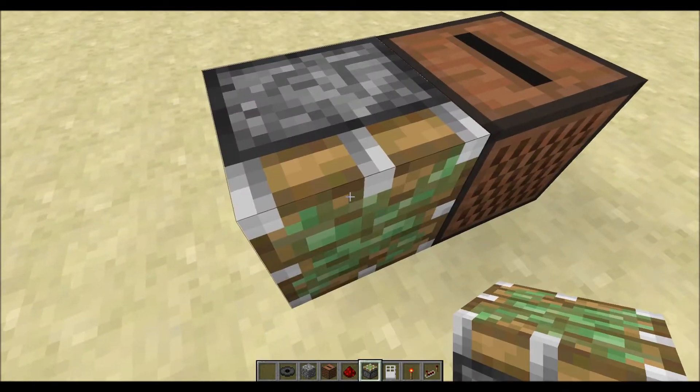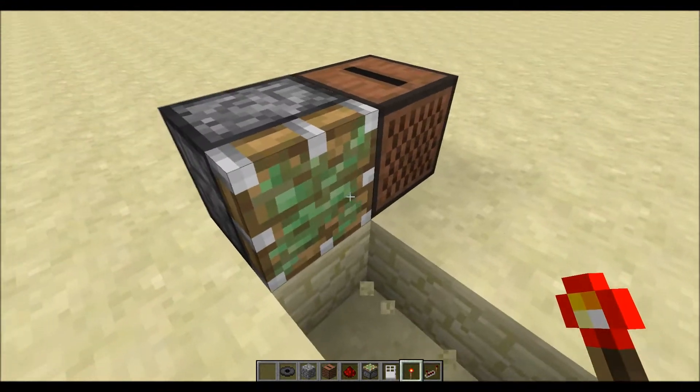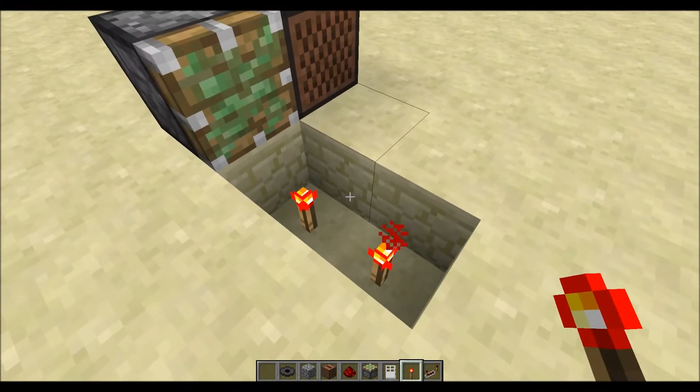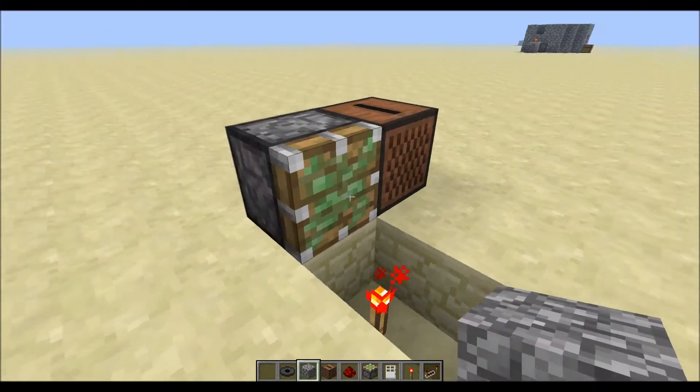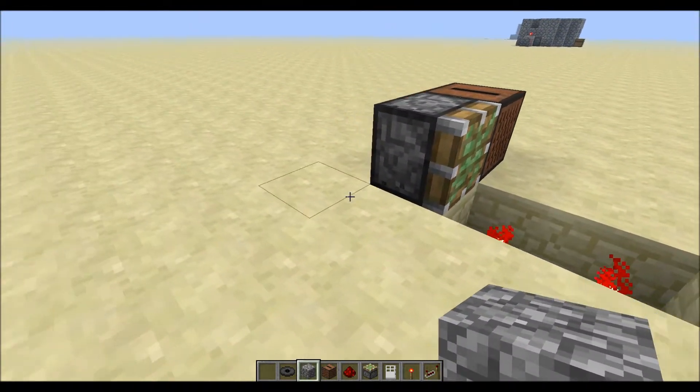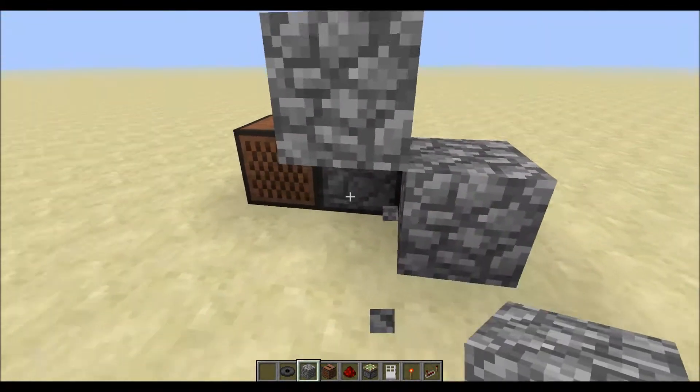Put a sticky piston behind the jukebox like that. Then dig two blocks below right in front of the sticky piston and put two redstone torches on the bottom, not the sides.